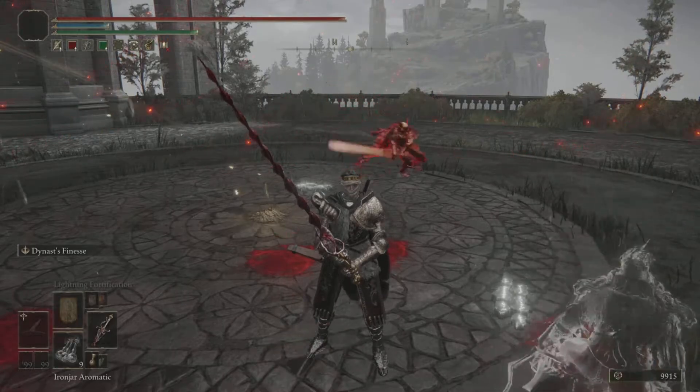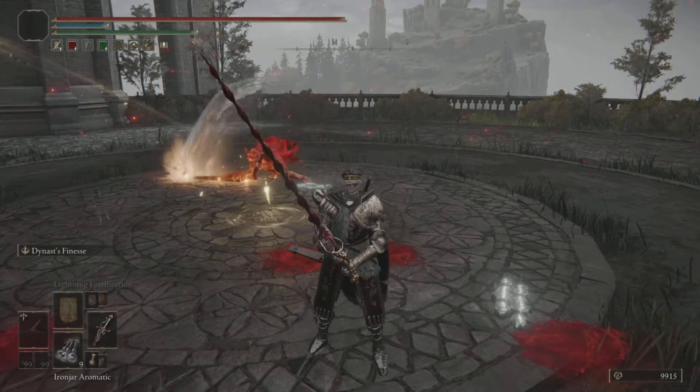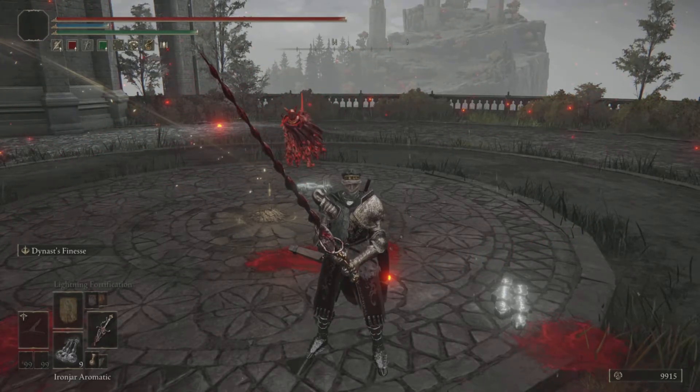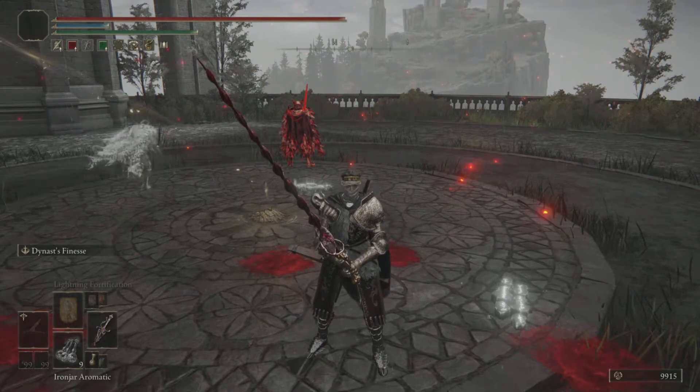The other counter is lightning flash. For this, your safest bet is to use jump attacks and stack lightning resistance. The iron jar aromatic is extremely weak to lightning — it actually lowers your lightning resistance by 60% when consumed.